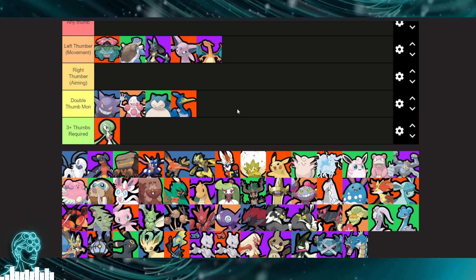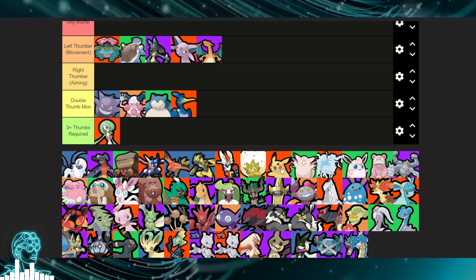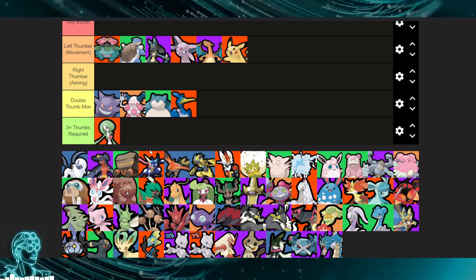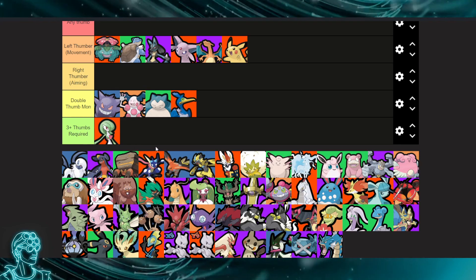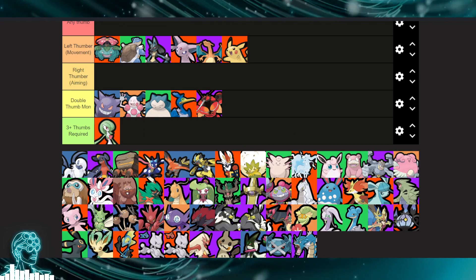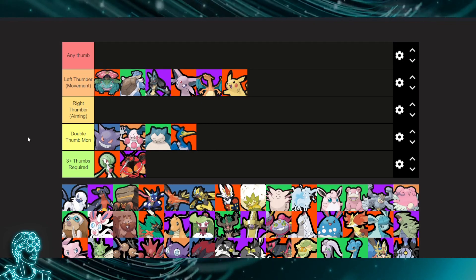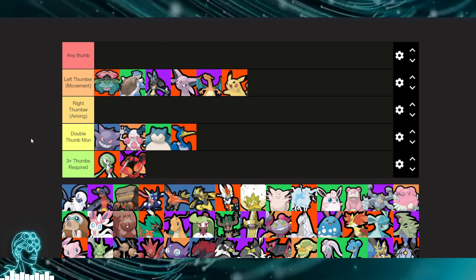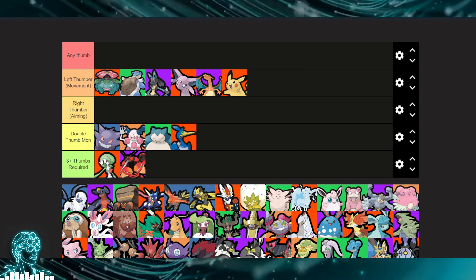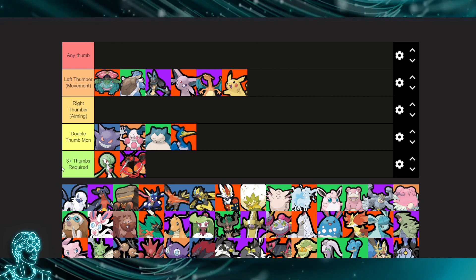Cramorant is double thumbs — you kind of need to aim with Cramorant. Pikachu is pretty point-and-click. If you play Electro Ball and Wild Charge, you can just press buttons, so Pikachu could be any thumb. Buzzwole is definitely double or three thumbs — if you start doing the Gaflou tech, punching backwards then ejecting forwards, you need a lot of coordination.